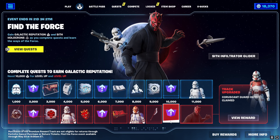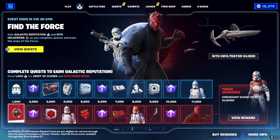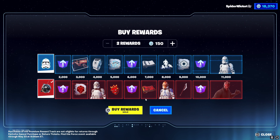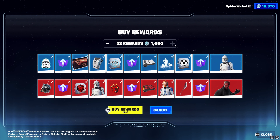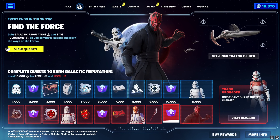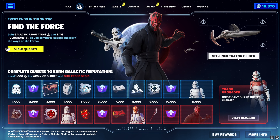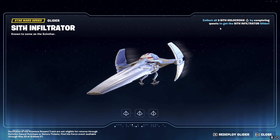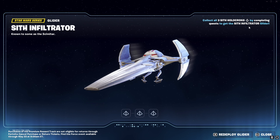It's the first thing you're going to get and you can start unlocking the bottom row. It looks like you can actually buy the lot straight out - instead of doing quests, it'll cost you 1,650 V-bucks to complete it all. I'm not going to do that because I'm a quest grinder - that would spoil a lot of fun. There's also a bonus challenge: collect all three Sith holocrons by completing quests to get the Sith Infiltrator glider.